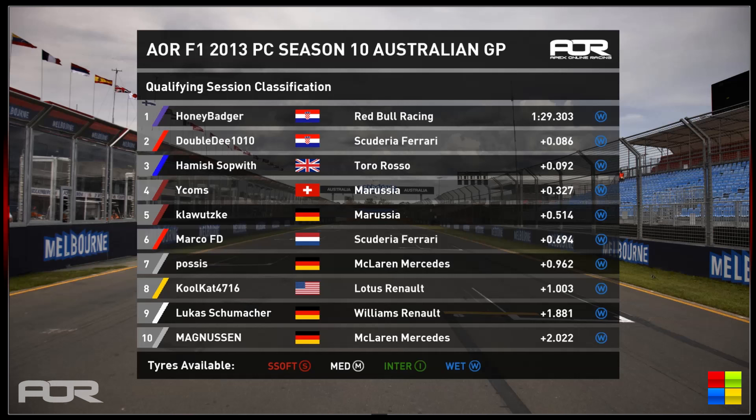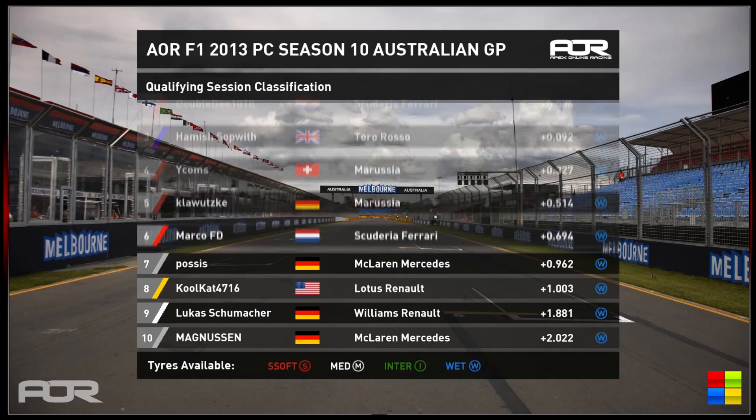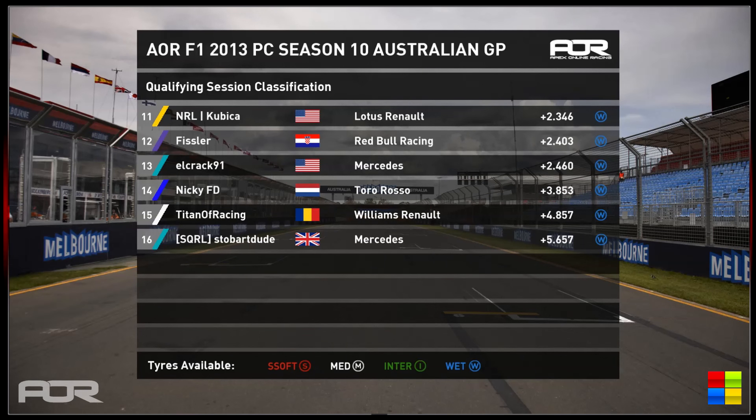Thank you for that quali comparison, Marco. Honey Badger is on pole position for Red Bull Racing in that full wet session. Double D takes second on the front row in the Ferrari, followed by Hamish Sopwith in third and Wycombs in fourth in the Marussia. His teammate Klawitski is right behind him. Marco FD down in sixth — a bit of a surprise, seven tenths off pole. Then Posis, Cool Cap 4716, Lucas Schumacher, and MAGNUSSEN in all capitals, a name I really enjoy. NRL Kubica — Andrew, as I know him — qualifies in 11th, with Fissler in the other Red Bull in 12th. L-Crack 91 in 13th for Mercedes, then Nicky FD, Titan of Racing, and Stobbert Dude.